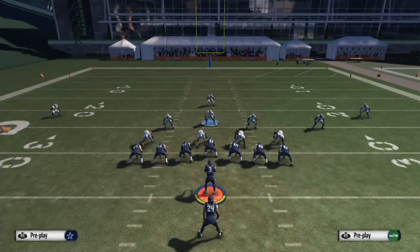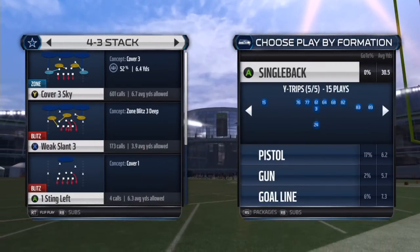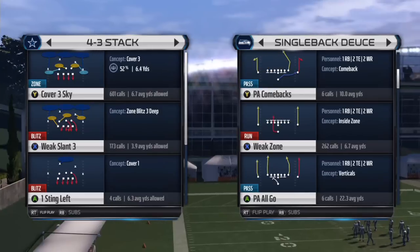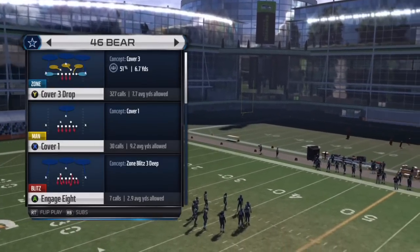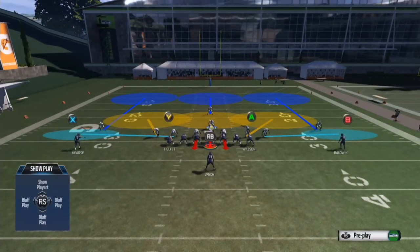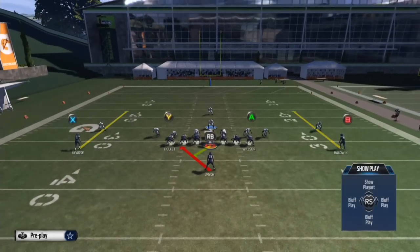Thanks for watching — I'll also show what I do for under center. If I know the opponent is going to run under center, we'll go into Weak Zone Single Back Deuce. This is a custom playbook — 4-6 Bear with Cover Three drops. I automatically show blitz. The cornerbacks come down a couple steps but don't press — this is basically the defense you want. You could also use Big Nickel Bear.